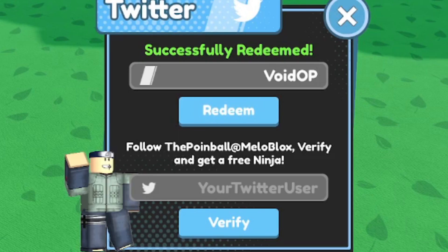Next working code: 'void op' — it's active. Type v-o-i-d-o-p. This code gives you one shuriken potion. After that, 'amazing community' is also active — type a-m-a-z-i-n-g-c-o-m-m-u-n-i-t-y.